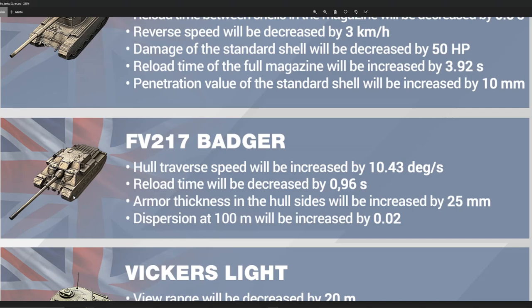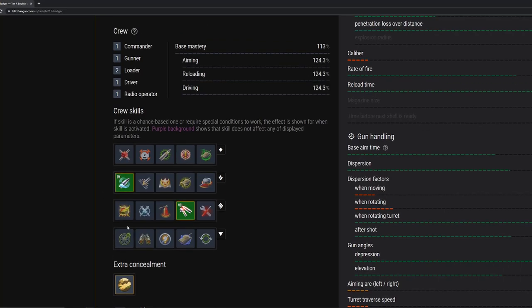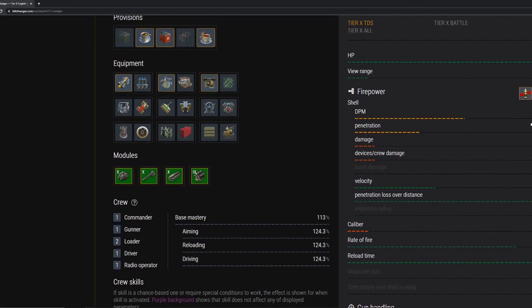With all of those changes listed, you might be wondering how much DPM the Badger's going to be sitting at. In Blitzhanger, I've actually been able to apply some crew skills with Rage and Adrenaline Rush to artificially increase the DPM to what it's going to be next update — around a 7.05 second reload, which it currently sits at 8 seconds. It's going to have 3,900 damage per minute. Yeah, you heard that right — 3,900 DPM. This will be the highest DPM Tier 10 heavy tank destroyer in the game. It's going to be ridiculously powerful.